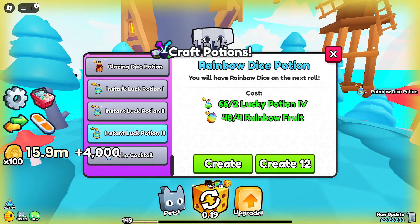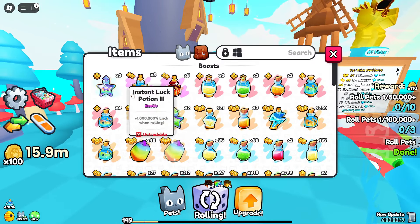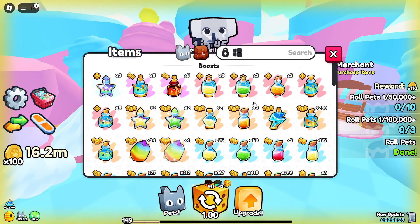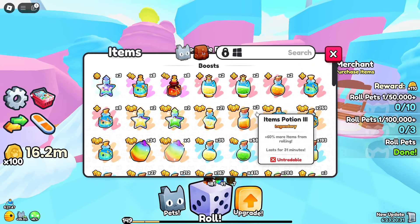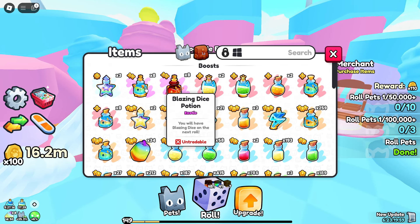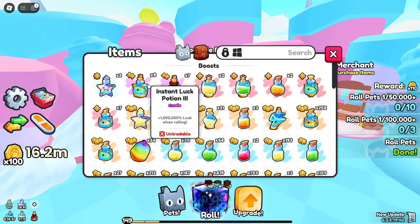Since the game blessed us with a cocktail potion, let's end the video with a bang by opening all the potions. I can make two more instant lucky three potions, putting me up to eight. I have some shiny oranges and shiny rainbows — I think that's everything needed for maximum luck. Let me stop the auto-roll so I don't waste any potions, then pop all my shiny fruits and normal fruits, a tier 7 lucky potion, a blazing dice potion, a golden dice potion, a rainbow dice potion, and the cocktail.